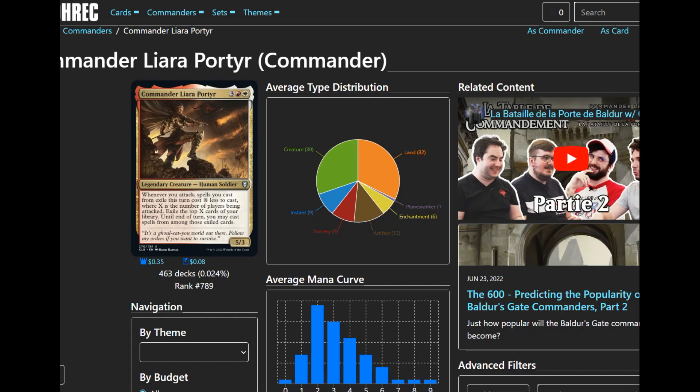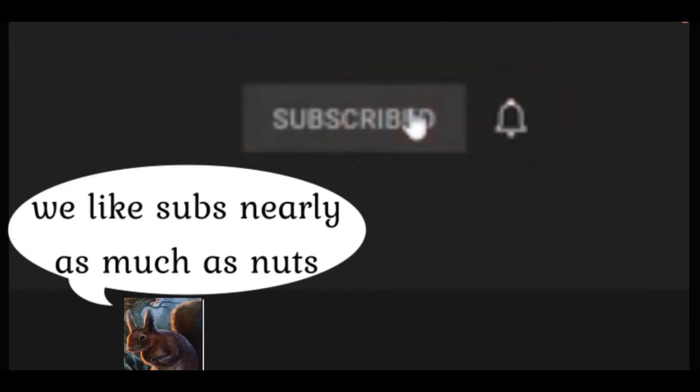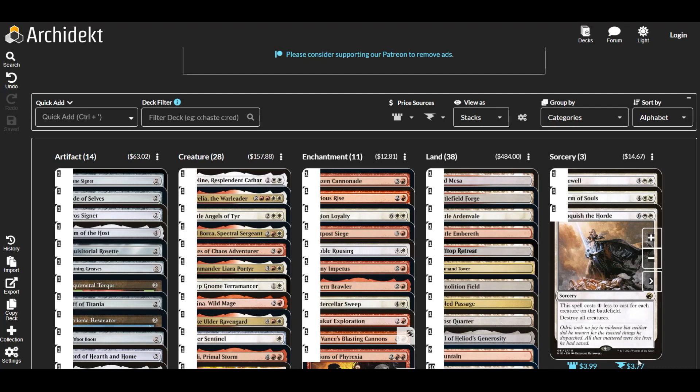I wanted to just exile some cards and get some good old-fashioned Boros card advantage going, because that's basically all these colors get, or taxing advantage. Then just play good cards in our colors. When you're in these colors it's a little bit difficult, but there are some really great cards. So we're going to look at the deck list — you can join the Squirrel Army by subscribing.